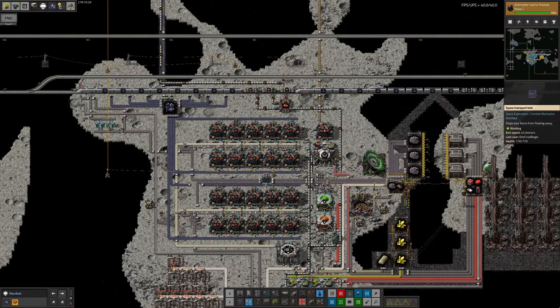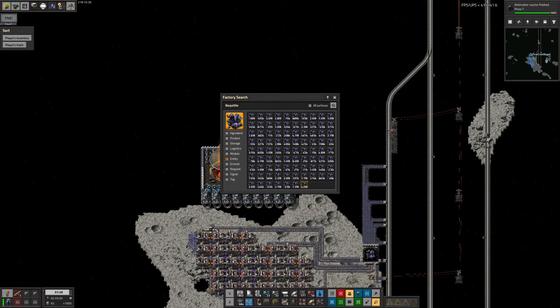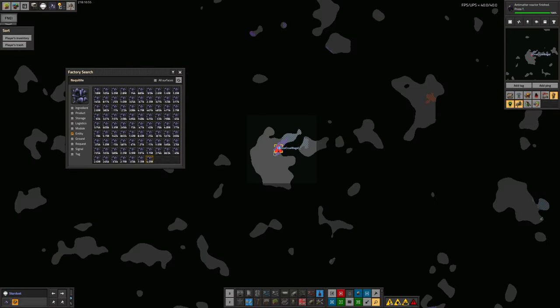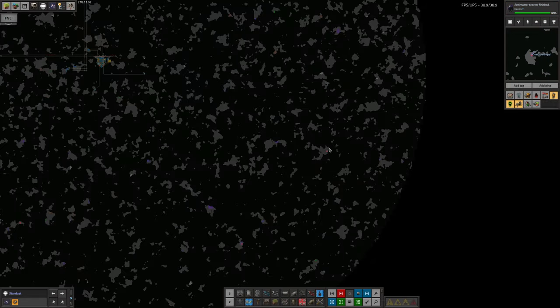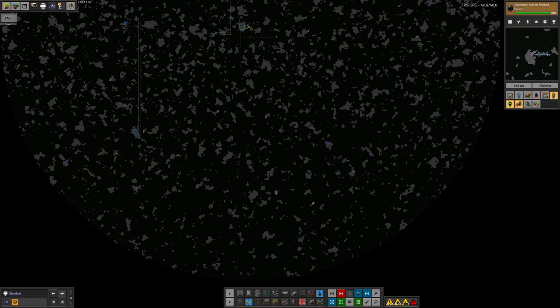This is why I think we might need one or two more spaceships. I've also been introduced to a trick with the search function — if you've got the right mod installed, you can select an entity, choose it, and search your current surface to see where all the patches of that resource are. You can't seem to sort them by size, but I can look and say okay, this is a 4 million Naquitite patch — that sounds worth having. I clicked on it and found it's way over there. So I put a tag on it noting it's a 4 million patch.